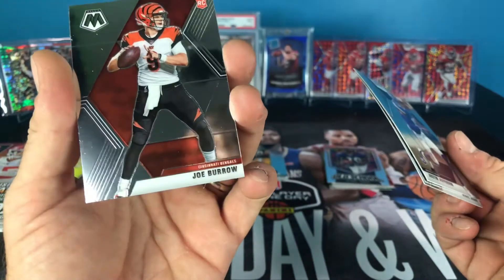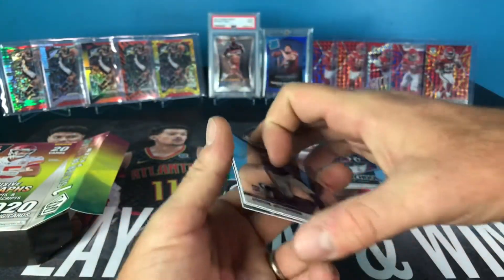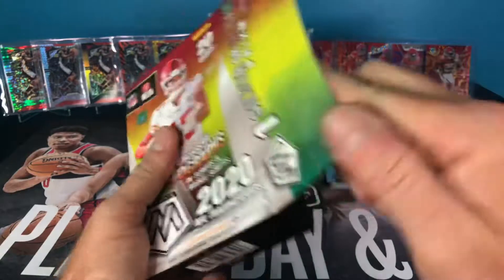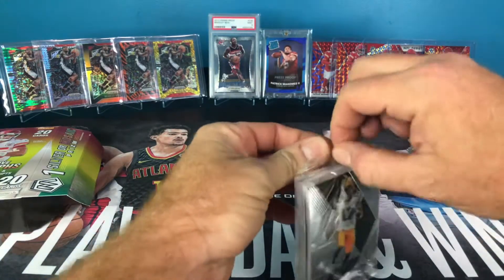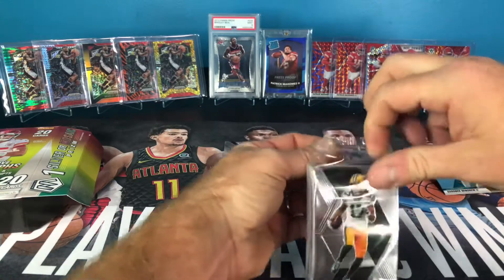It does have a print line going down it, so that's unfortunate, but that's the risk you take with Mosaic. Not too bad though — the rookies at the back were definitely save-worthy. Trying to open this so I don't expose that back card again.